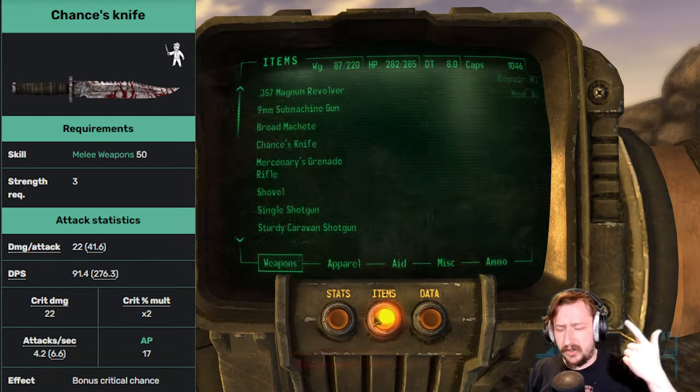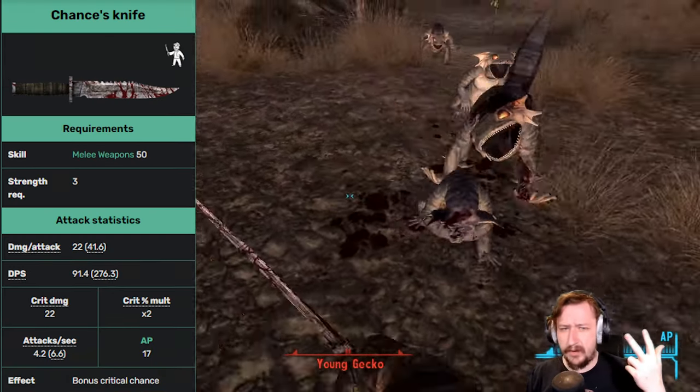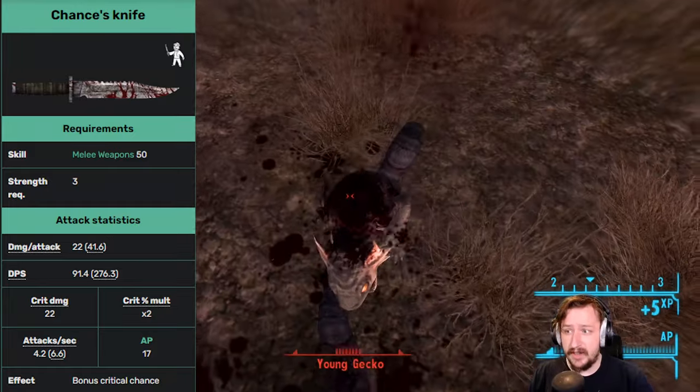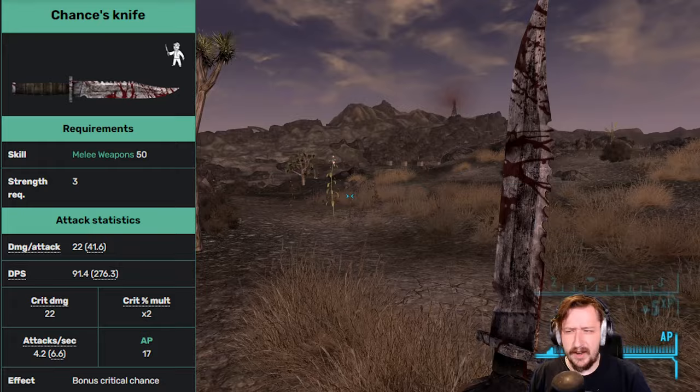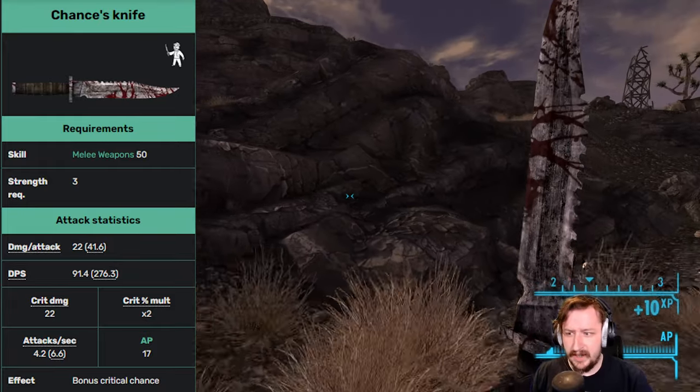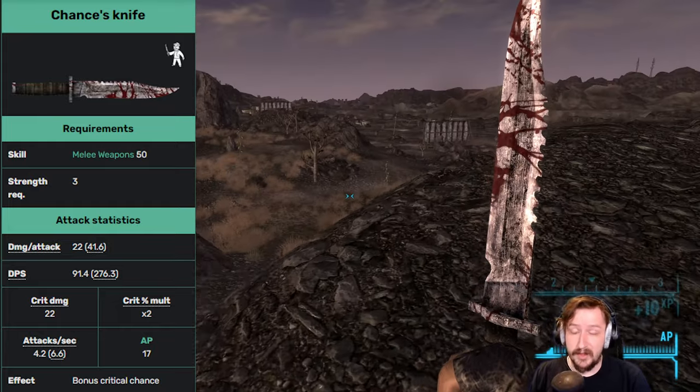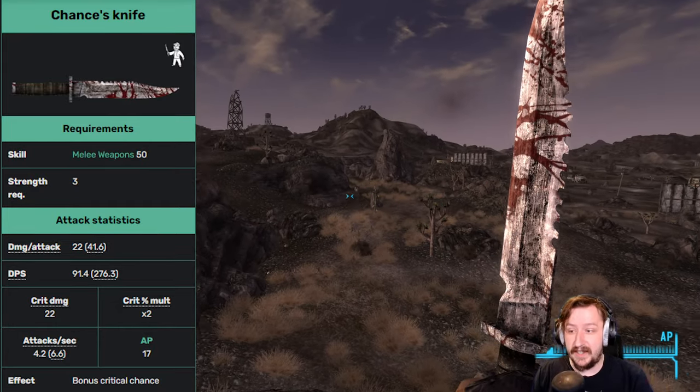You don't necessarily need to fight them — if you find a Stealth Boy early on that can certainly help — and then simply go to the top of this hill, get yourself Chance's Knife. This is arguably one of the best melee weapons in the entire game. It already has good damage, good DPS, and it doesn't have very high requirements either, only requiring 50 melee and 3 strength, so most builds will be able to use it. It has an above average crit multiplier at two times rather than the standard one times, so you're more likely to hit crits.